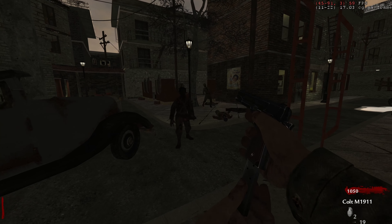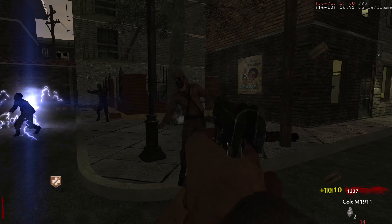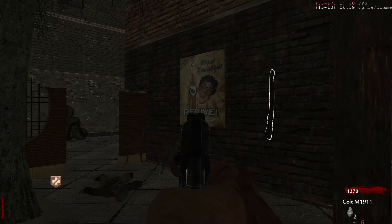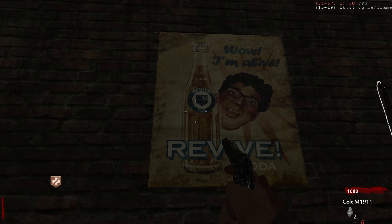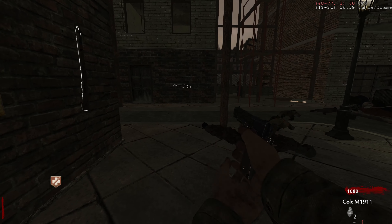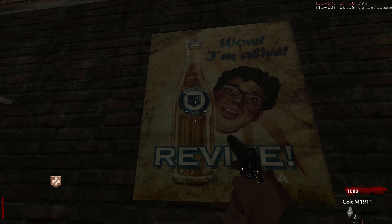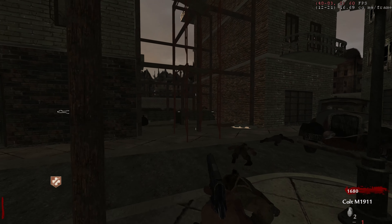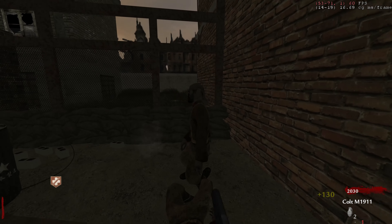We have Shi No Numa zombies spawning in near what looks like a hellhound spawn. This might be a Verrück mod because I'm seeing the quick revive poster from Verrück. The revive symbol is actually different on this poster — I never noticed that until I saw Crazy Rabbit's video where he pointed it out. Huge shout-out to Crazy Rabbit for that detail.